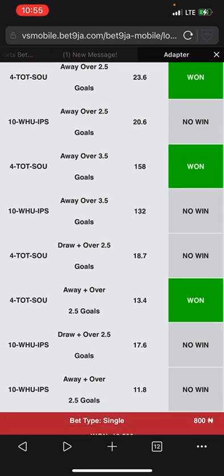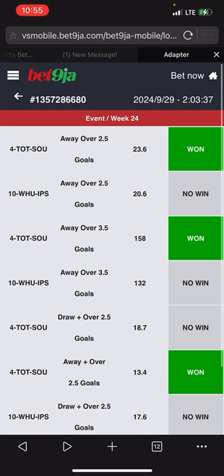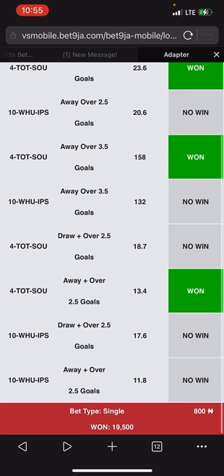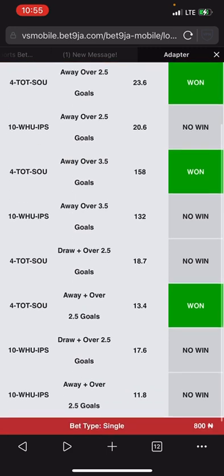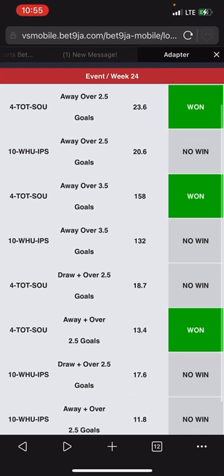Looking at this game, we have Shakhtar versus Tottenham and we have Western versus East. Looking up the algorithm sparing for the activators and predators: Tottenham is a predator, Shakhtar is an activator; Western is a predator, East switch is an activator. So it is a combination of one predator and one activator.